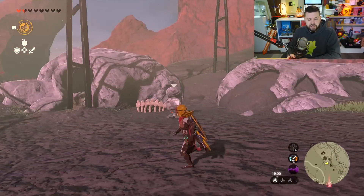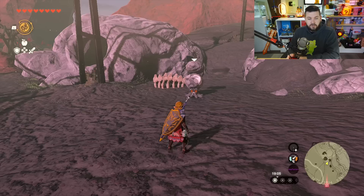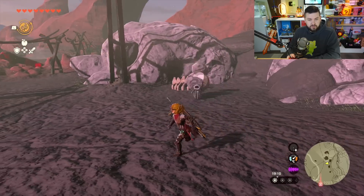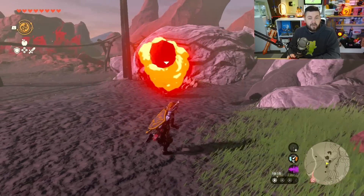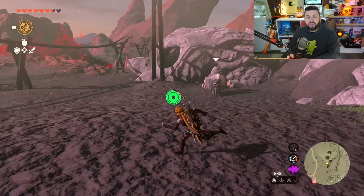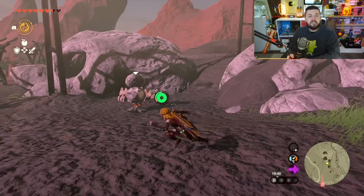There is a duplication glitch that can occur in 1.1.2 involving the Rock Octorok. The Rock Octorok is found all throughout the Eldin region, and you can use its services once per Blood Moon. I previously made a video covering how you can use a Rock Octorok to get better modifiers, replenish durability of weapons, and several other uses. After you're done with its services, you take it out and it respawns on the next Blood Moon.